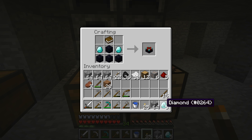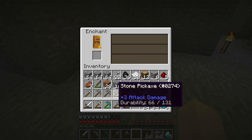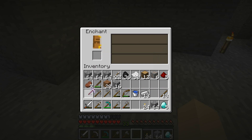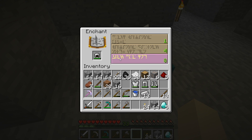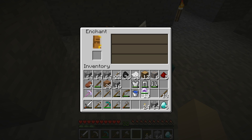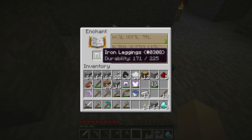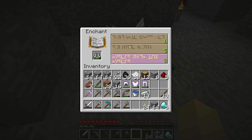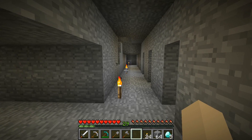Let's throw down our first enchantment — go with a pick, go with a level one. Let's see what we get. Efficiency one — sweet. We've got a couple of levels, so let's throw some enchantments on the armor. Protection one — that's good. Protection one. Protection one — that's excellent, that's what we want. And protection one — sweet.